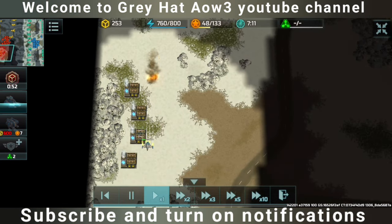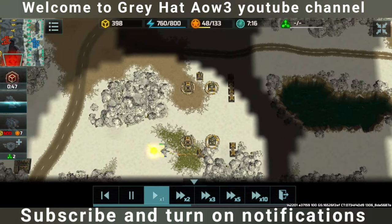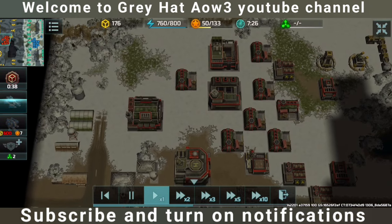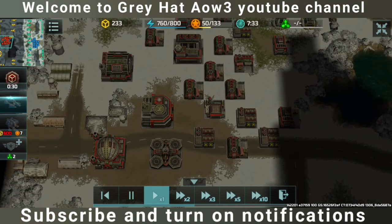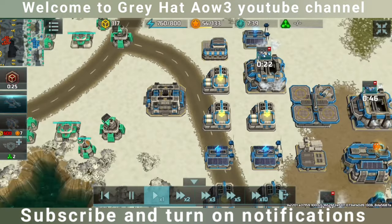We cannot repair them nor can we build there without any construction yard. As you can see, I have scouted the opponent base — we got hero factory, avia factory, special vehicle factory, vehicle factory, and some barracks. The opponent also has HQ level 4; I also have HQ level 4 as you can see here.